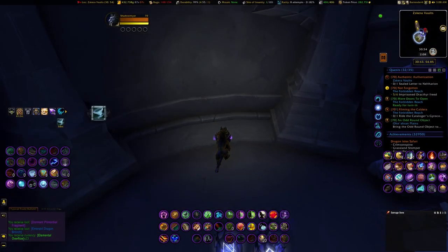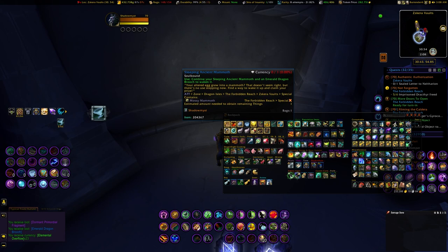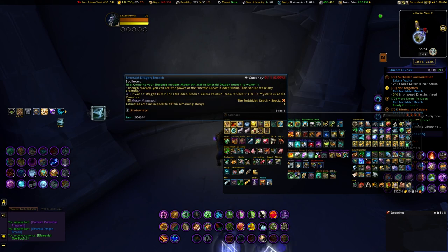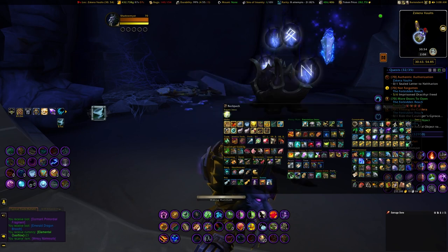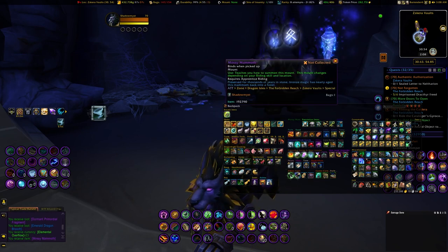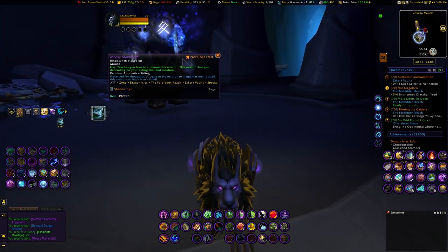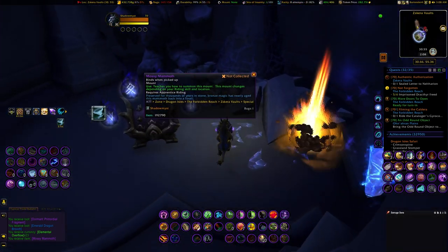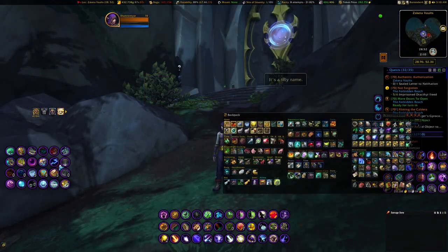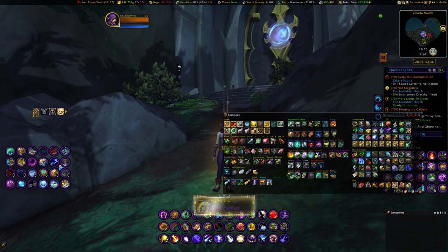I can't confirm that you can do it all in one shot, but I can confirm it doesn't work like it used to. I remember people saying it had to be a certain week. I was just going in once a week and would stop when I looted an item, then come back the next week. On the final week I actually got two items — I noticed I needed an achievement in Scarra Vaults to open more doors, so I kept going and got the second item. That was really the only week I was willing to be in the vaults for a longer period of time.